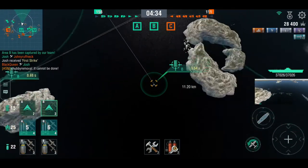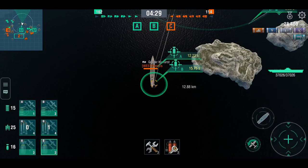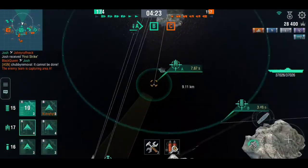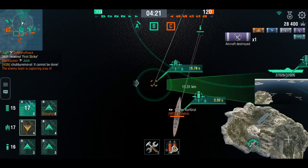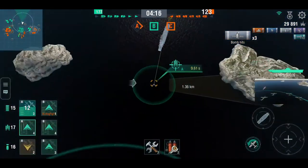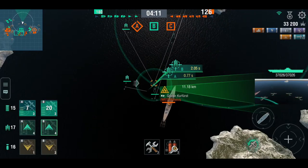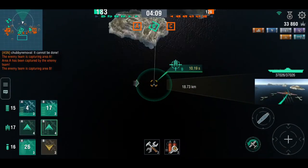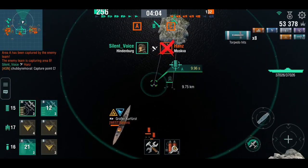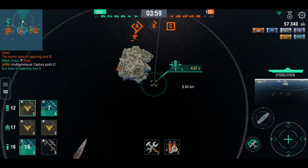They've sunk one destroyer on the enemy team as well. He's moving as close as he can without getting detected, and tries to do something about the enemy Kurfurst. This Kurfurst is all by himself and hasn't really been super useful — the cap has been under Chubby Removal's team's control the whole time. There's a fire on the Kurfurst, he's under air attack, and there comes the torpedo drop — that's a flood. Looks like a perma flood and a perma fire.